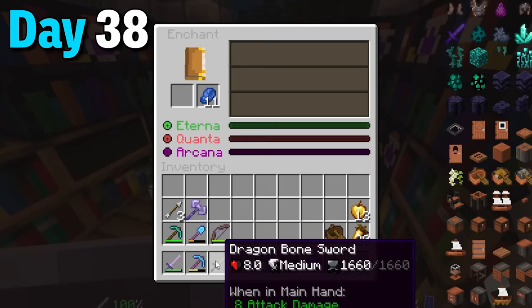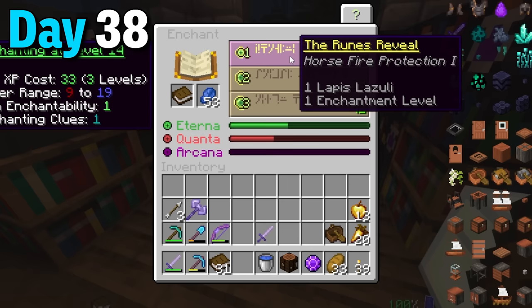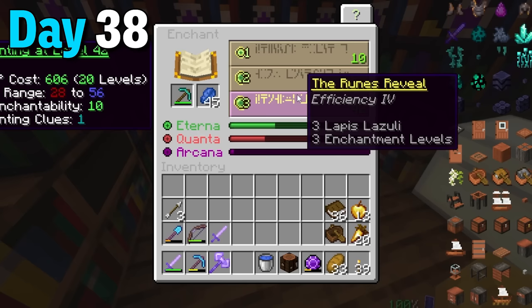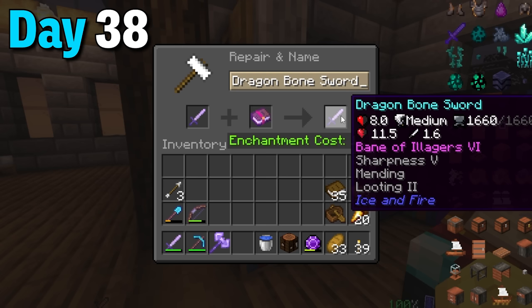With all this new XP I made another dragon bone sword and rolled through enchantments until I got sharpness 5 with bane of the illagers. After that I enchanted some books and went right back to grinding levels. I hit level 60 again, enchanted a new pickaxe and got fortune 2 and efficiency 5. Then I enchanted a book and got looting 2 which I combined with a mending book and put that on the new dragon bone sword.